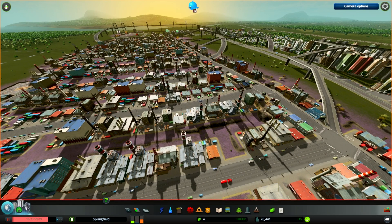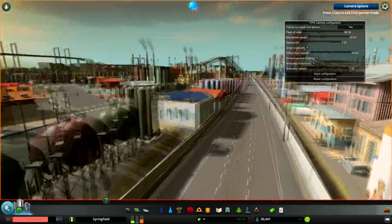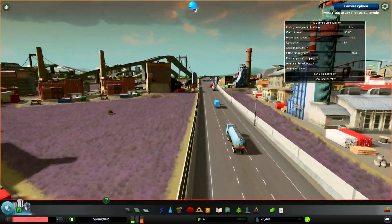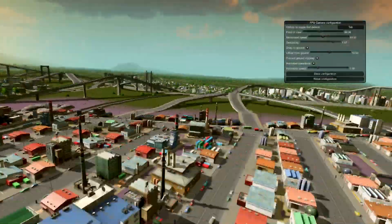Cities Skylines has decent camera controls but they aren't perfect. There is a camera control mod and a UI on/off mod that when used together can give you total control of the city view. The camera control mod allows you to go into first person mode, snap to the ground and follow the road at a speed and field of view of your choice. The UI mod allows you to completely remove the HUD, which enables some awesome cinematic shots of the game.